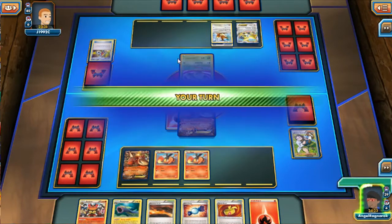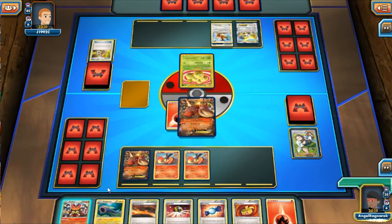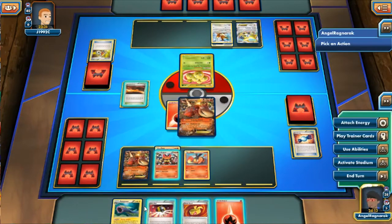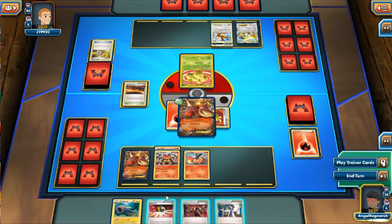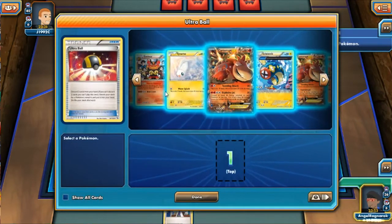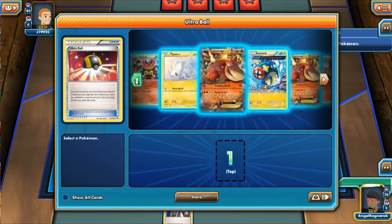So yeah, this is a Vaporeon/Flareon deck with Ditto involved — very unique. I got the Rare Candy Emboar, so turn two Emboar is always good — it's kind of what you always want. I do have an Ultra Ball but I'm going to use Scorched Earth to discard a fire energy and draw more cards. And I top-decked a Sycamore, which is pretty good — if I do say so myself.